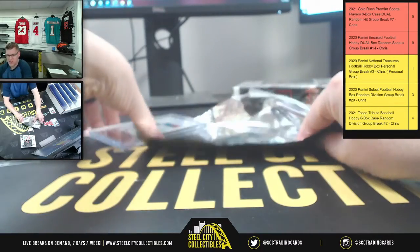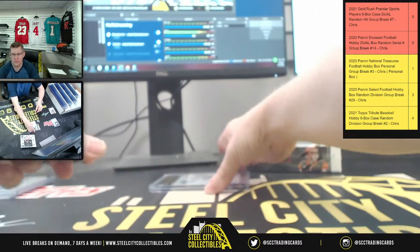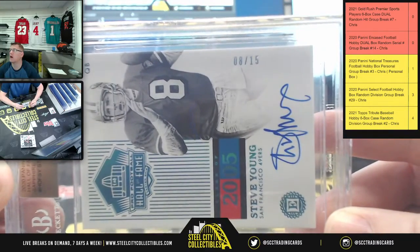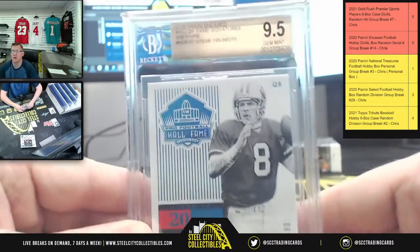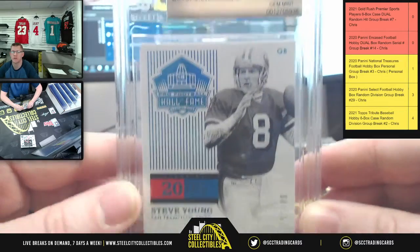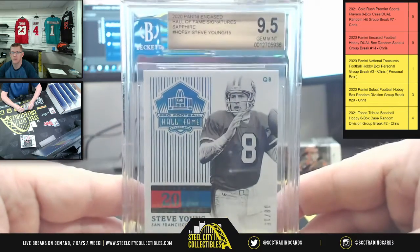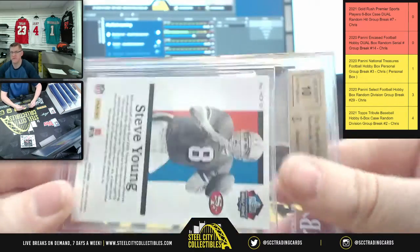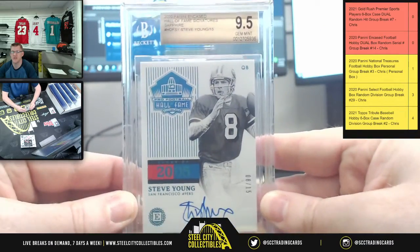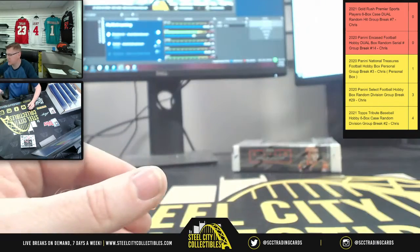Gold 10 on the auto. You're going to have a Hall of Fame Signature — 8 of 15 for Steve Young. Eight goes to Adam on the 9.5 Gem Mint Sapphire Hall of Fame Signatures. We'll have a 10 on the auto — number eight goes to Adam. Jersey number and all — even better, 9.5 Gem Mint.